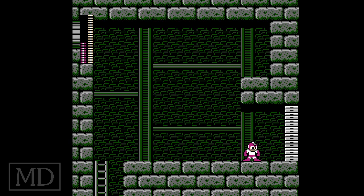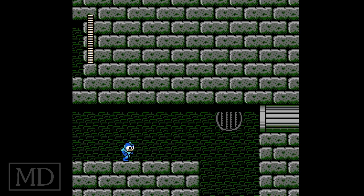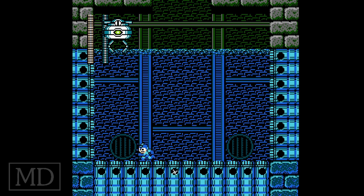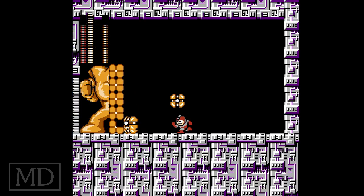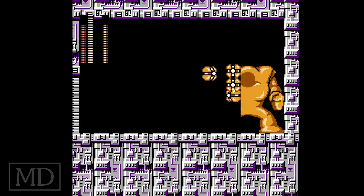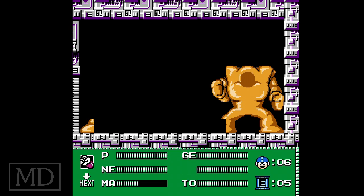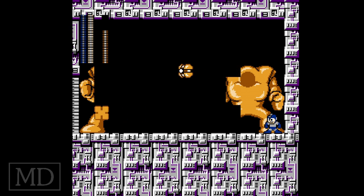Also, for Rush — you actually get a couple of Rush abilities. In this one, Rush could help you jump higher, there was a hover jet mode, and also a submarine mode. I forget exactly what Rush helped out with in Mega Man 2, but I don't think Rush actually has a number — it goes straight from Roll at 002 to the Robot Masters in Mega Man 1.